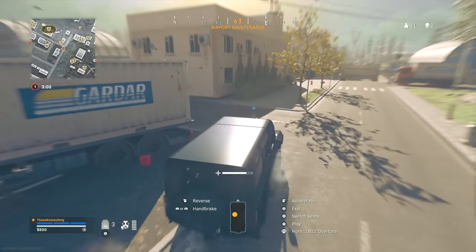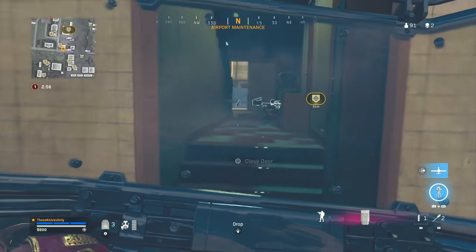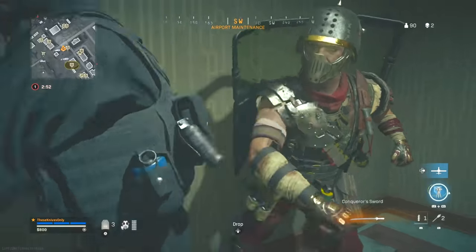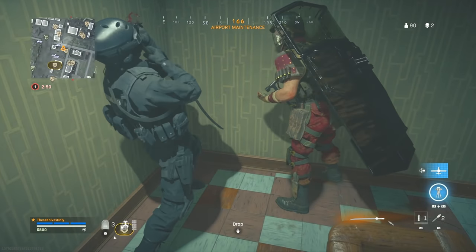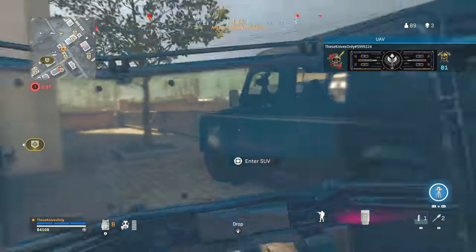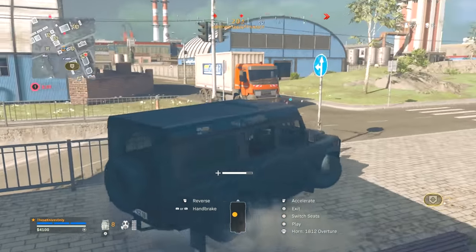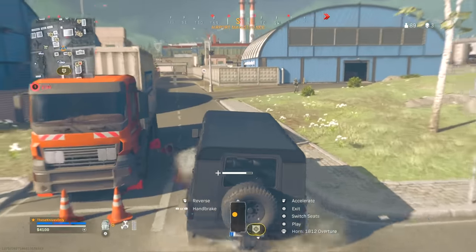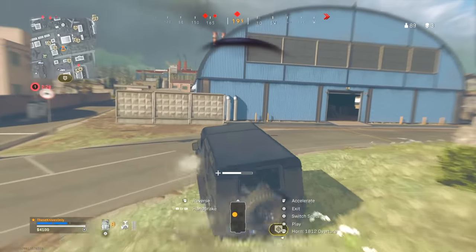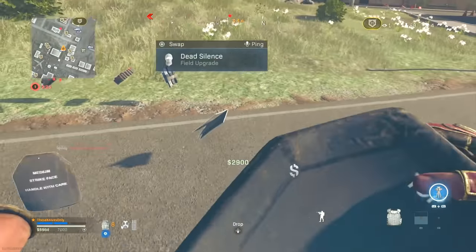Oh there's a guy that just dropped down. He went up top — we got him, he's executed. I think he killed the other guy. Let's hop back in the vehicle. Oh there's a dude behind me over here — I think I'm gonna go for him. He's actually not even inside anymore. There we go, took him out. There's a guy over here dead ahead — he's going inside the police station right now. We are just zooming right now.